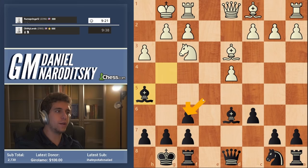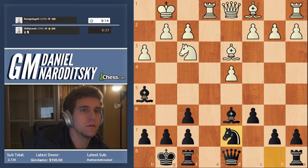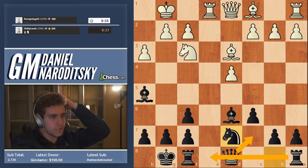Generally, if white allows the bishop to come to g4 as he did, we've essentially solved all our opening problems. So now we go knight d7, then queen c7, rook e8. It's a very easy system to play — the pieces don't even have that many squares to go to.